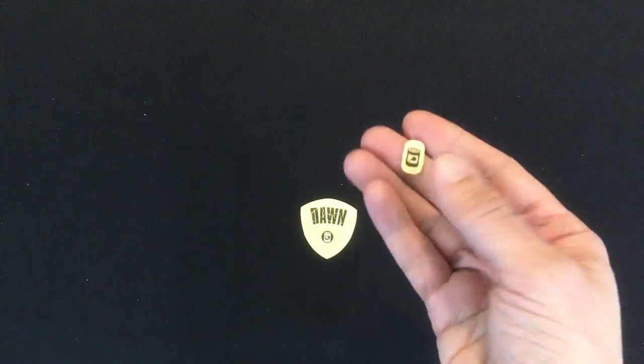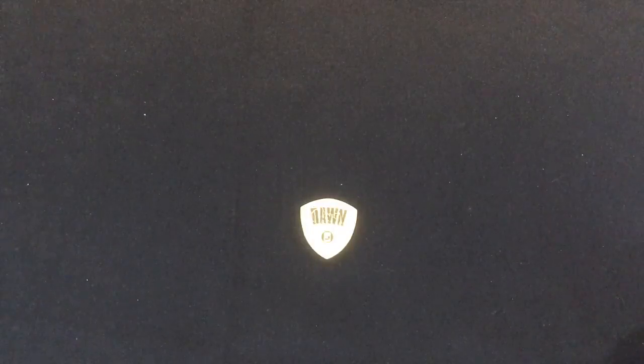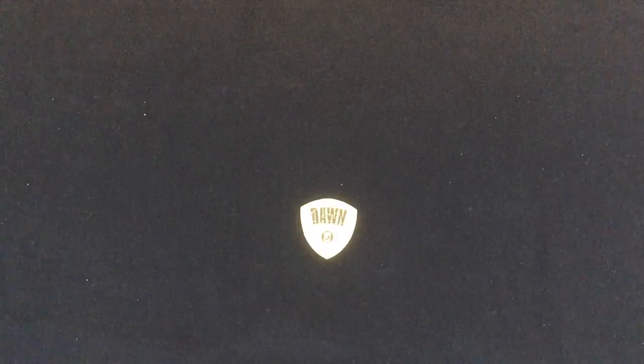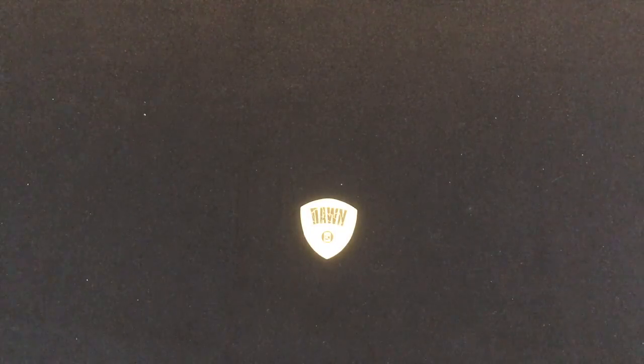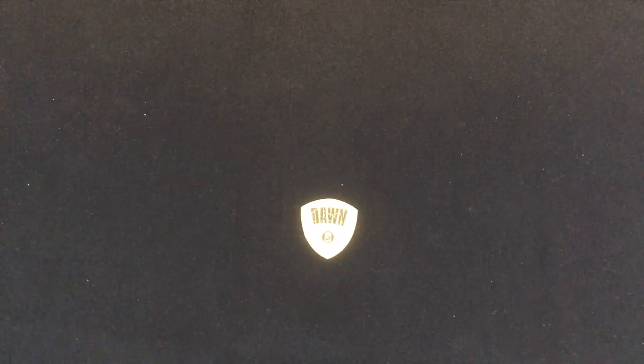I have to spend one food at the end of every investigation — one reason that using psychic powers to extend the investigation is good is that you delay the spending of food. But I'm out of food now, so any time I need to spend food and can't, I take one radiation instead. That means we're going into the Dusk phase.